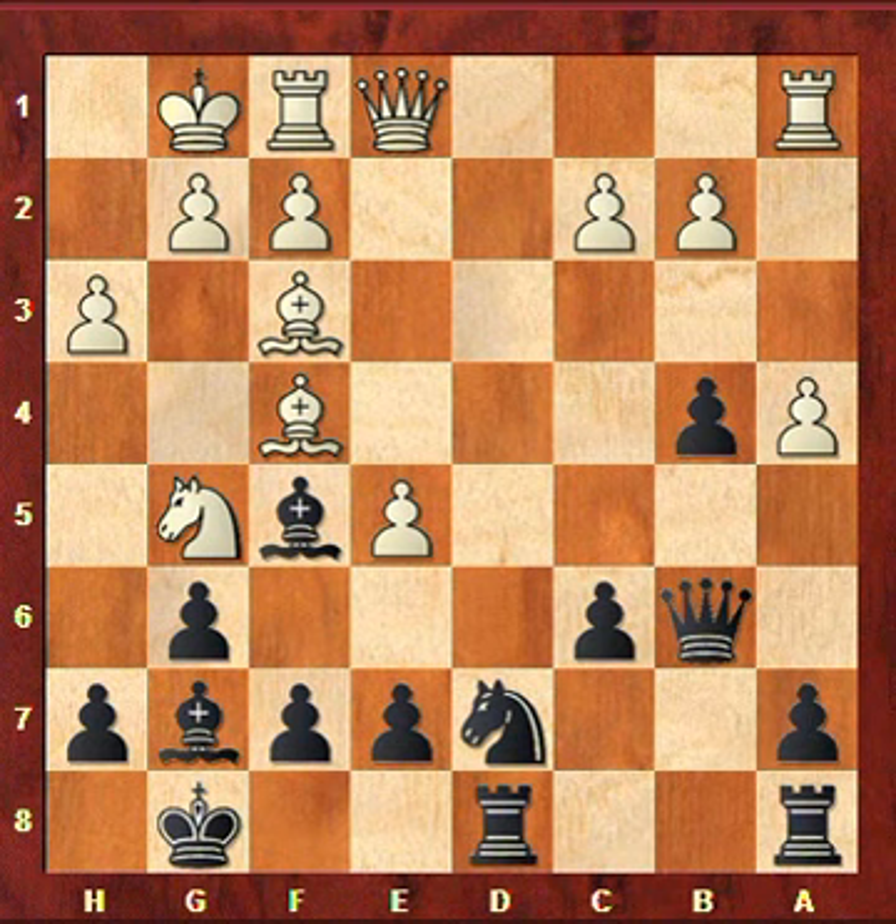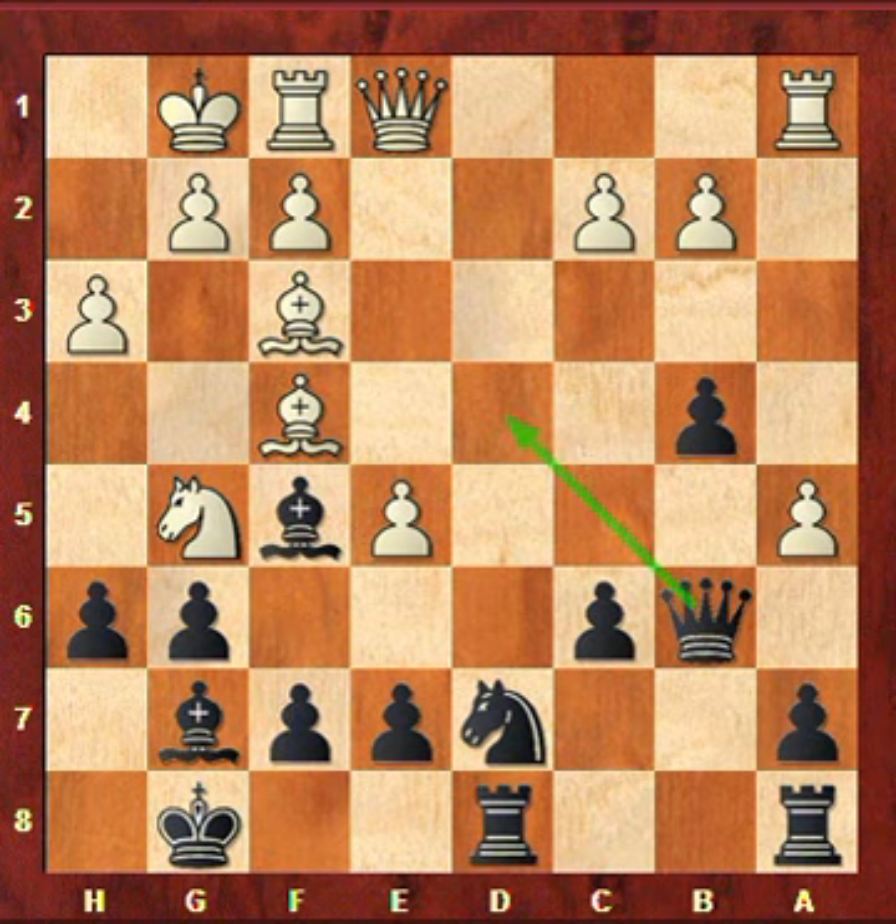That's the idea of Ng5, but what he didn't consider is the move I played: simply h6, attacking the knight on g5. The knight doesn't have any good square — going back to e4 then I simply win the pawn on e5. So what he did is play a5, but that doesn't achieve anything because this queen on b6 was going to d4 anyway. With a5 white is actually helping black — this a5 simply loses a tempo.